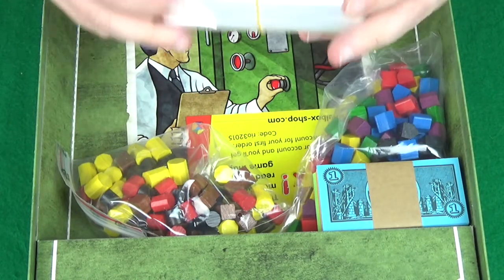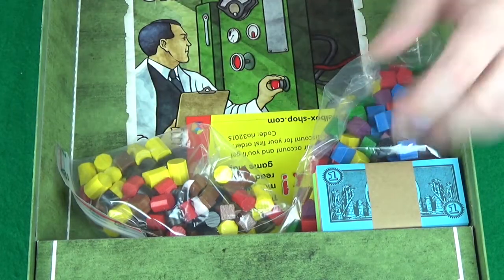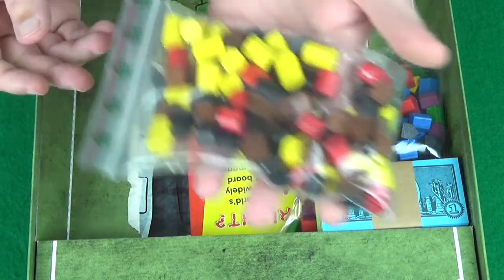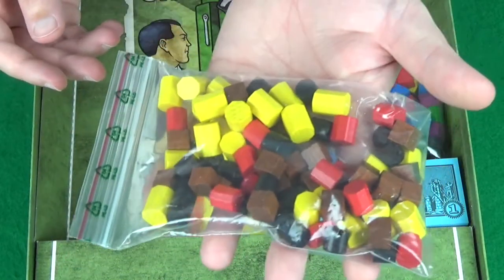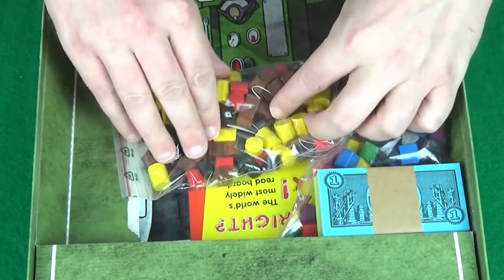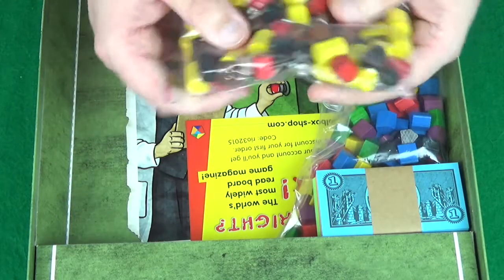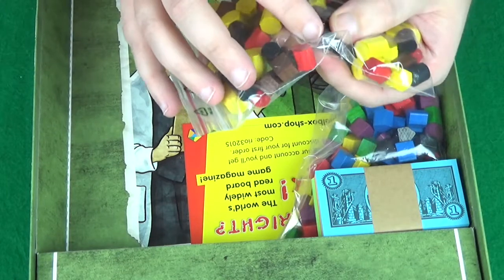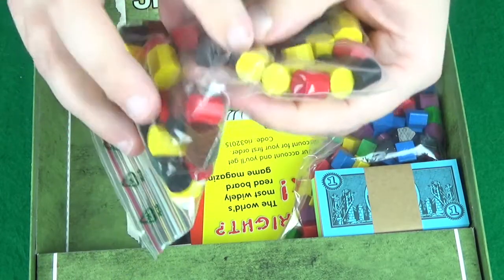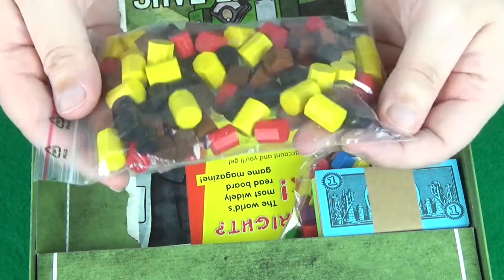A roll of bags — that's nice and exciting, a lot of bags there, that will be useful for sorting all these components. We've got a bag of wooden components — these are our resources. Coal is the brown bricks, oil drums are the black cylinders, the yellow ones I can't remember what they are, and I think red is like plutonium or something.